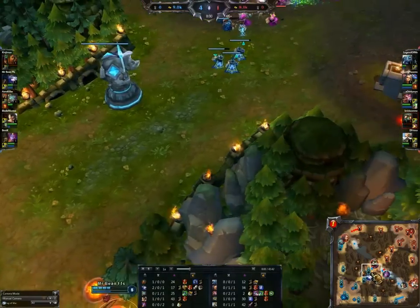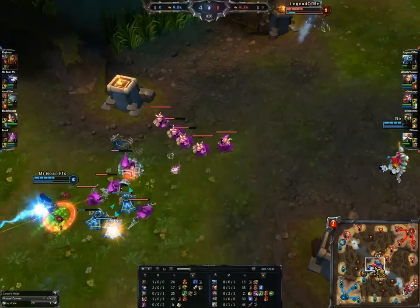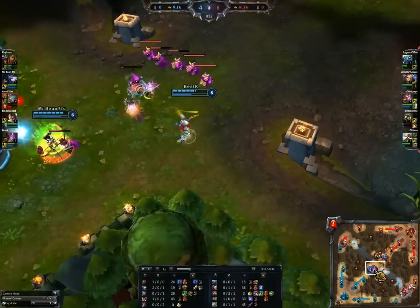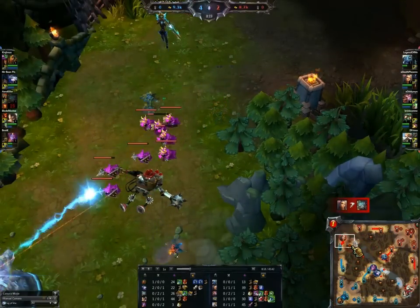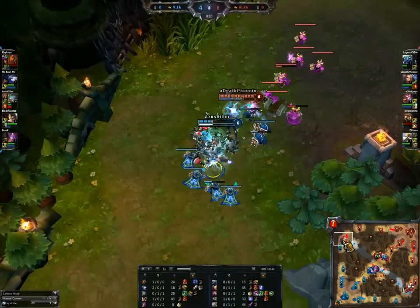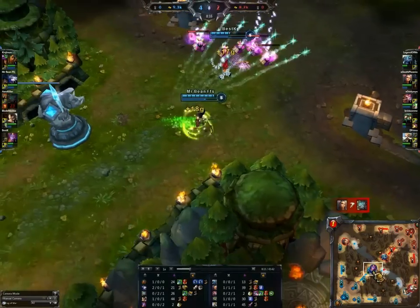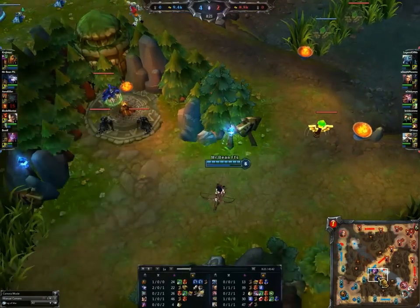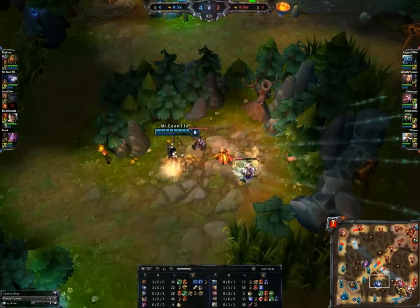Wow, this guy gets away — that was such a mistake, they should have chased that. Fizz not able to chase that, and Amumu definitely not able to chase that. Kill on top lane here — they were still at full health, so they must have harassed quite a bit before this kill. He's at half health and he is going to get killed because of that. Two stacks of the ultimate, and Ash is going to keep on jungling. She's been doing a good job — already involved in 3 out of the 4 kills.